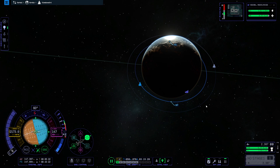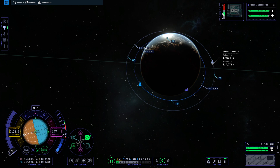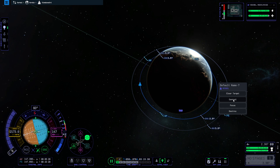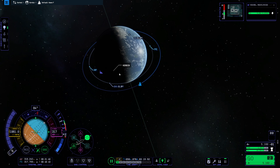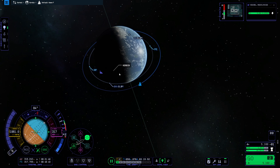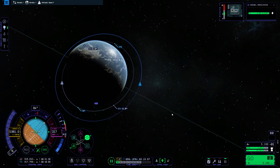Before I do anything else I'm going to set target on the other spacecraft, and also go over to that spacecraft and set the target as well. If you do this ahead of time then you're not kind of struggling with the UI trying to select spacecraft that are on top of each other. So I'm now under control of the second spacecraft.